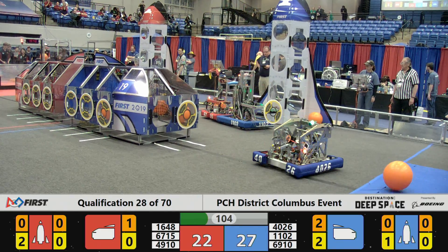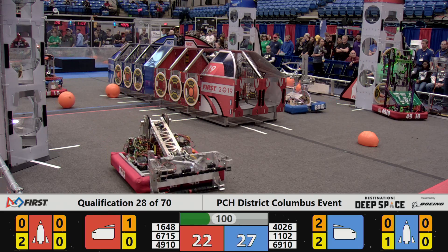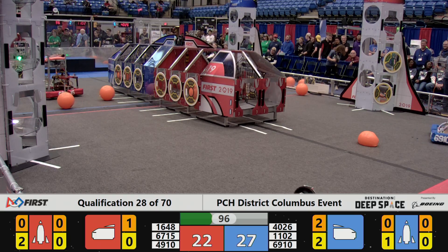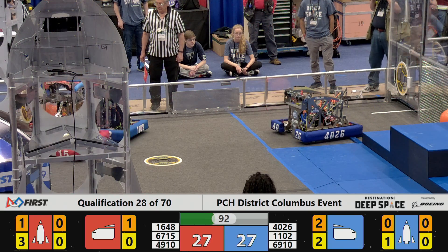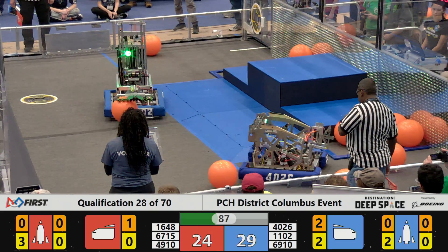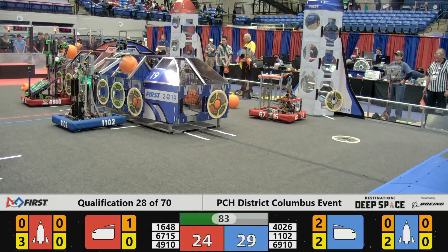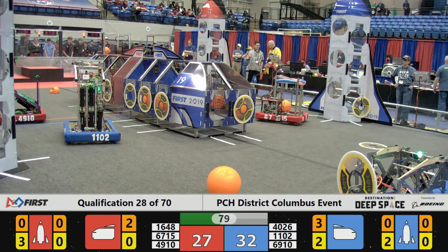4026, a Global Dynamics team, racing up and down the field. 4910 they're at the red alliance rocket with a hatch panel — they have scored that hatch panel — as Global Dynamics in the loading zone dances around the hab platform looking for another cargo pod to pick up.